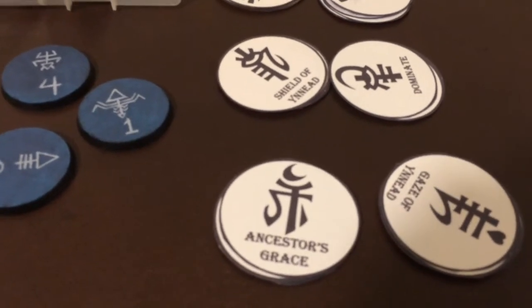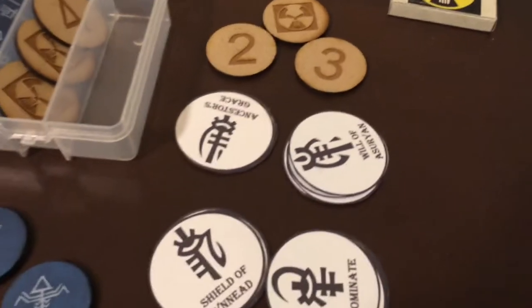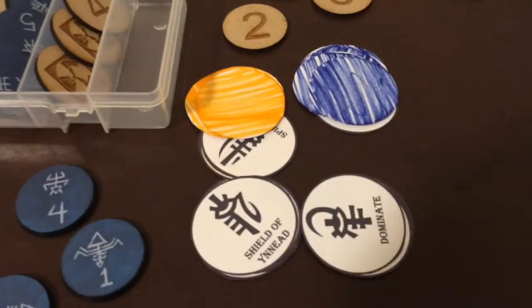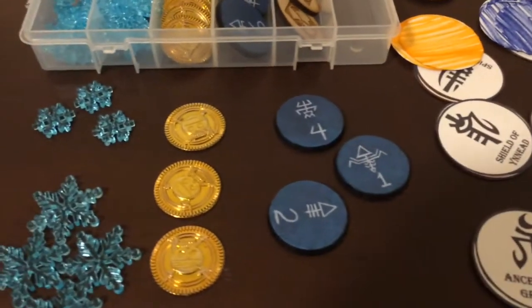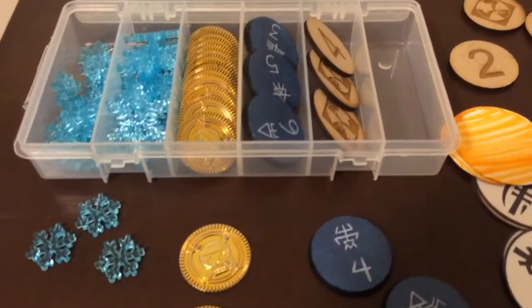I also made some Psychic cards. You usually get just one set of Psychic cards in a pack, and I usually need more than one. So what I did to help me remember which Psychic powers belong to who, I've also colored them to help out a little bit. I haven't used those yet — I'm going to try it out and see how they go.